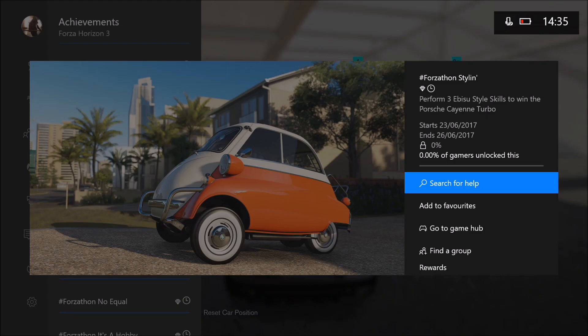What's up guys, welcome back to Everything Gaming. On today's video I'm going to be showing you how you can perform an Ibisu style skill. In a few days on the 23rd of June there's going to be a Forzathlon event, and to win the car — the Porsche Cayenne Turbo — it'll want you to perform three Ibisu style skills. It's not the easiest of skill points, hence why I'm making a specific video for it.